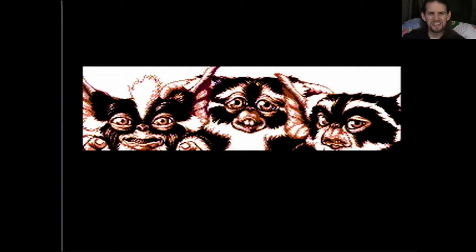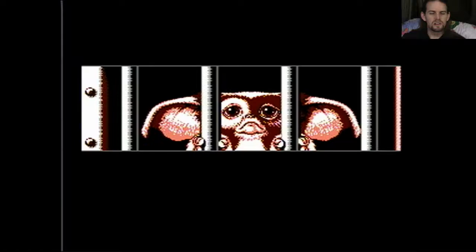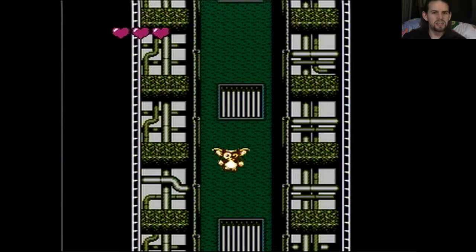This is how these guys get created — as we know, you're not supposed to get him wet. The Mogwai's wet. So they shove him into an air duct, I guess. Which, by the way, look at all this cutscene stuff for an NES game. That's awesome.